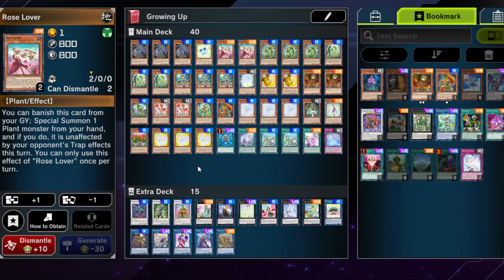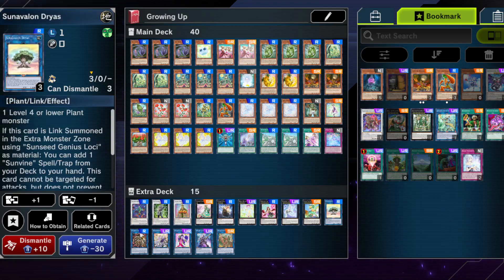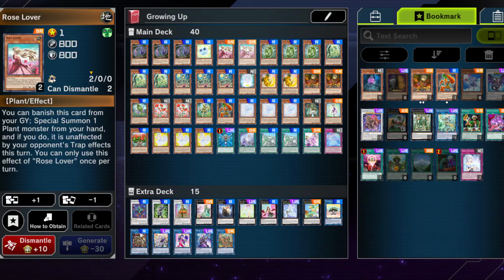Rose Lover is a very important card because you can normal summon it, go into your Synchro and Dryas link, and then use its Graveyard effect to special summon one plant monster from your hand. With so many monsters, there will usually be a plant monster in hand, possibly one that gets you into your Link 2. It's not the best card to spend a super rare on if you don't plan to play Sylvans competitively, since it hasn't really seen play in plant decks since early Duel Links.